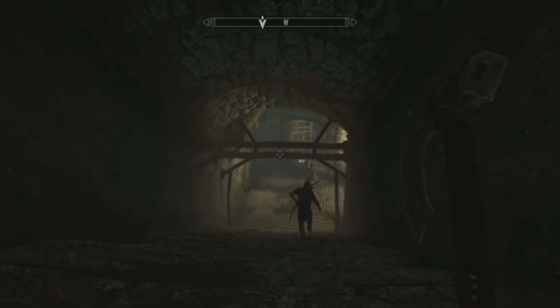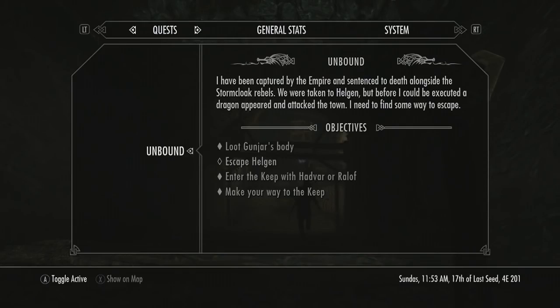Hello everybody and welcome back to my let's play on Skyrim. We're joined back in with my funny-looking lady. She's just about to attack some people. In the last episode we basically just started - we nearly got killed by a dragon, nearly got beheaded, and we're just trying to escape because we were a prisoner anyway.